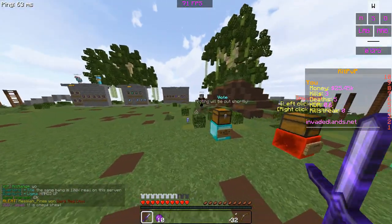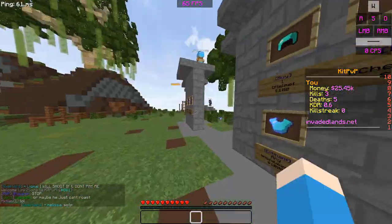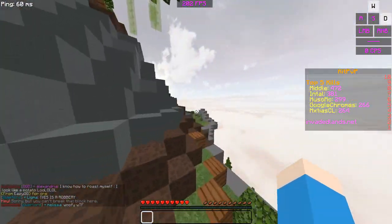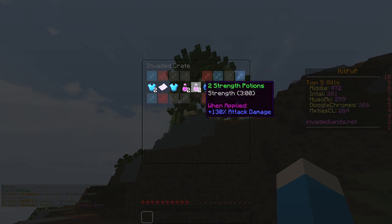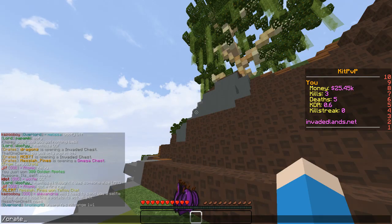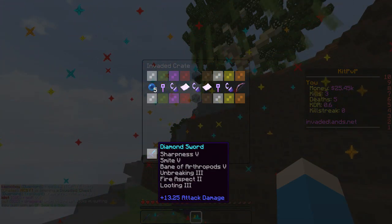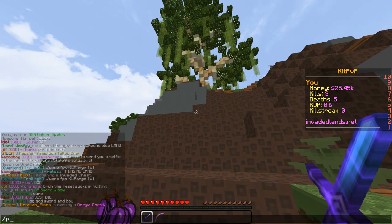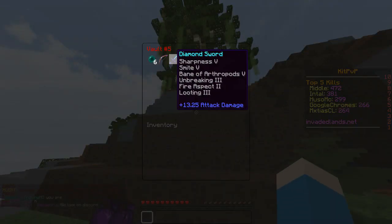I'm gonna go ahead and open it. I'll head over to the crates and make sure my inventory is completely clear so there's absolutely no chance it's too full to pick up whatever I get. Here we go — slash crates. It looks to be pretty much exactly the same as the old ones. That's the most useless thing I could have gotten. I'm just gonna throw that out. Thank you so much. Three more.